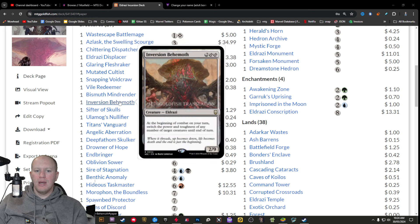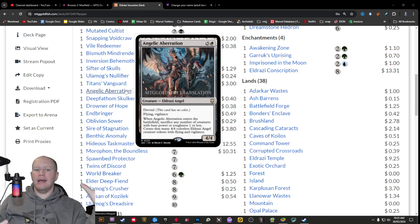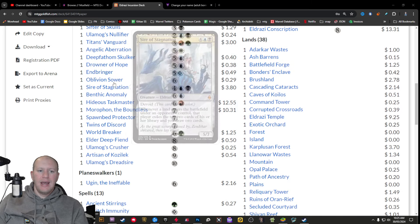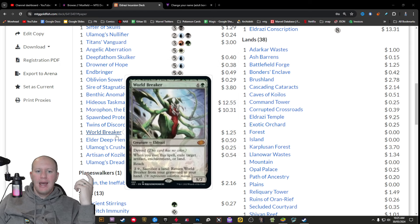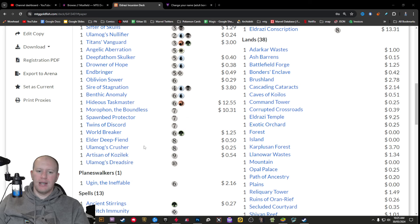You get to exile some cards, and there's interesting stuff here like Inversion Behemoth to flip the power and toughness of creatures. Lots of very interesting Eldrazi stuff, but they've also taken it slightly differently. For example, this Angelic Aberration — it's an Eldrazi angel, an angel that got Eldrazi'd. You can sacrifice creatures that are power or toughness one or less, and then you get to create Eldrazi angels. There are also serpents, and you've got Moraphon in here, which is a very, very great reprint. I do really love the creatures they've chosen and the new creatures they've added in.